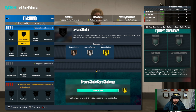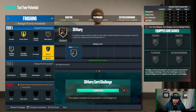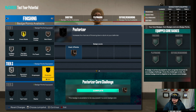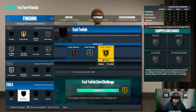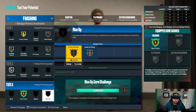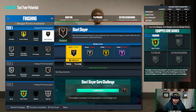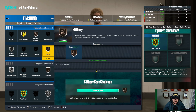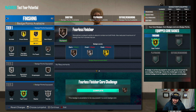For finishing badges we're going to go gold green machine, dream shake silver, limitless takeoff bronze, giant slayer bronze, slithery silver, aerial wizard bronze, and posterizer. That unlocks the tier-three fast twitch — we'll core it — along with rise up. Giant slayer I'm not in love with; you could swap it for fearless finisher. Being seven foot, if you go against bigger tall centers it could help you finish, but at seven foot you're mostly facing centers your own size, so fearless finisher may be better.